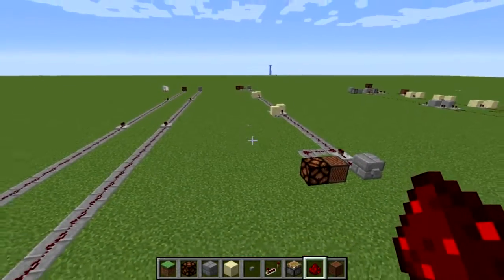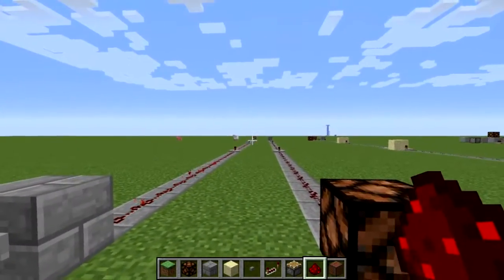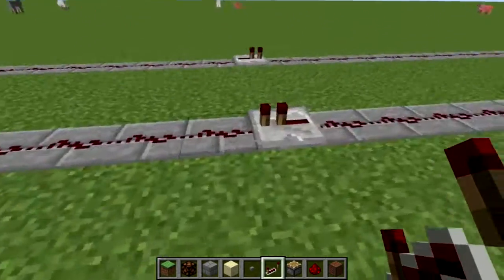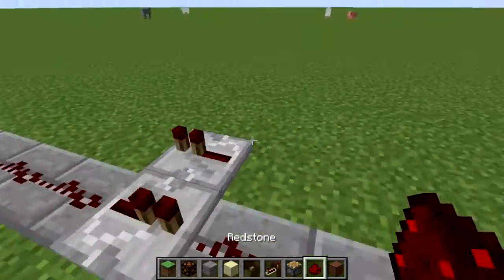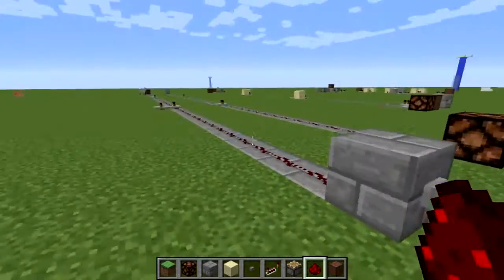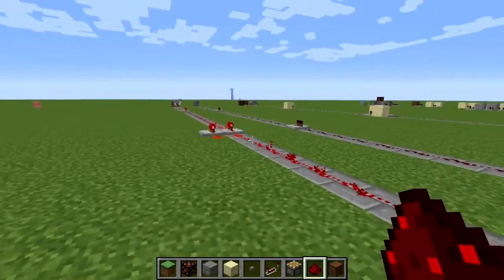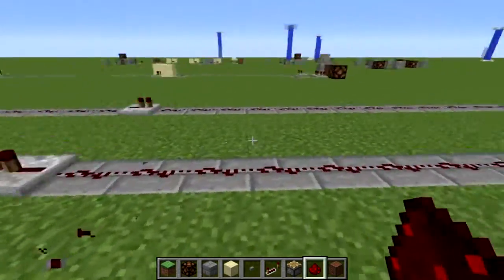If we wanted to send a signal two directions between two things, we had to do something like this: one button, a long line, and our output on the other side, and on the other side another button leading back. If we try to use one line with a repeater and dust on either side, it sends the signal back and creates an infinite loop, keeping the whole system activated. It won't go off until we break all of the redstone.